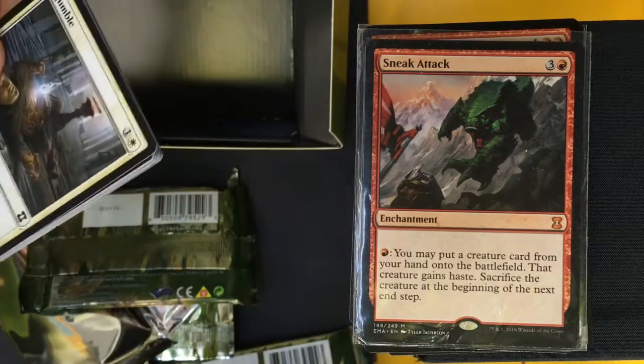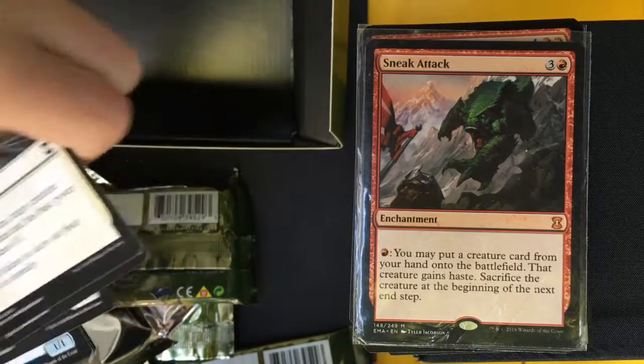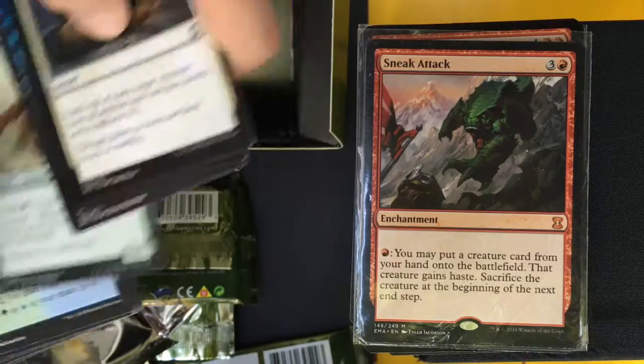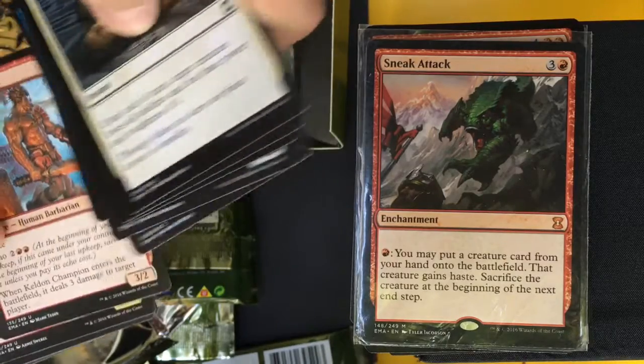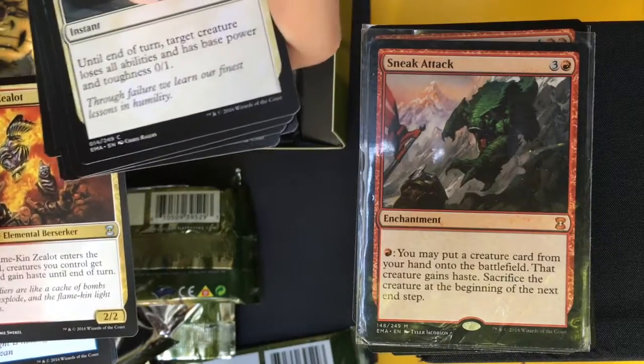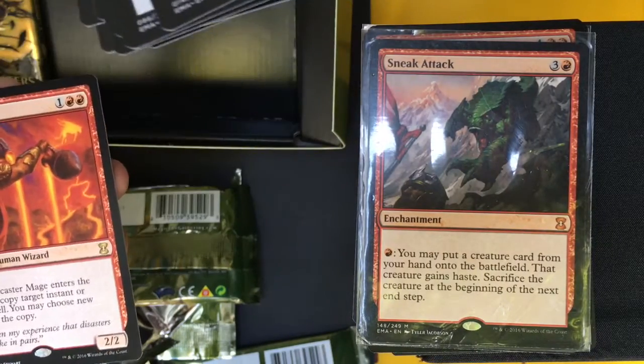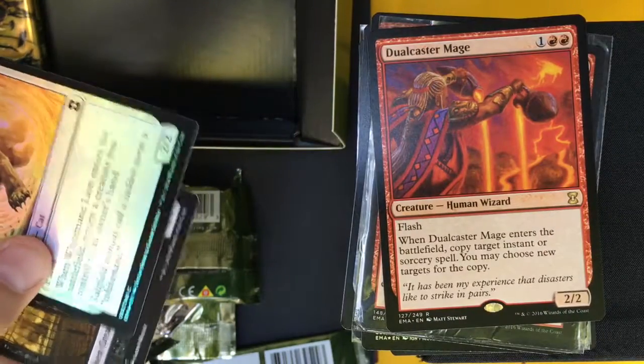Get your Emrakul out, attack with it, sack it — it's shuffled into your library and you take another turn. Then Keldon Champion, Flamekin Zealot, Quiet Speculation, a Dualcaster Mage, and a Foil White Mane Lion.